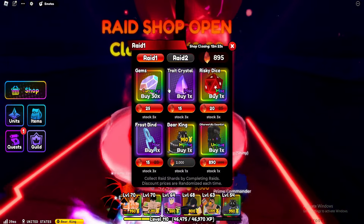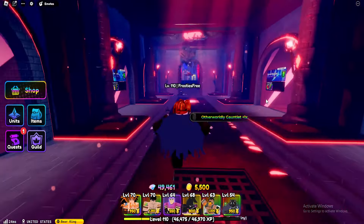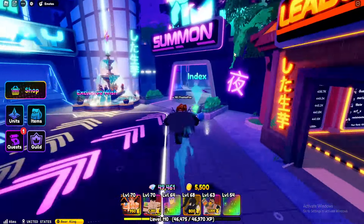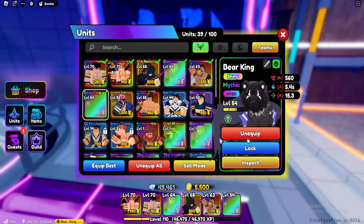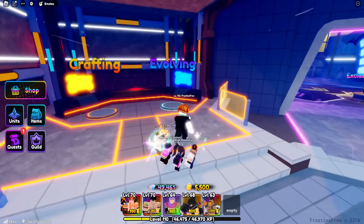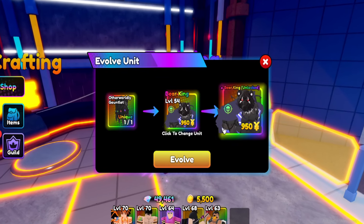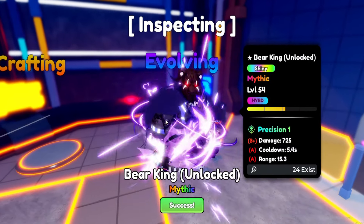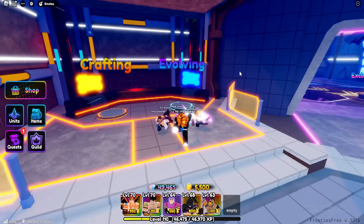I've been grinding for so long these last few days — seven days, 17 hours — and we finally have enough to go ahead and get the Otherworldly Gauntlet to evolve the shiny Bear King with B plus, A and A. It's the best I can do. I've literally tried for the last 20-plus hours to make him good but this is as good as we can get, unfortunately. So let's go ahead and get the Bear King unlocked. Ladies and gentlemen, 3, 2, 1 — evolved. Look how sick this looks.